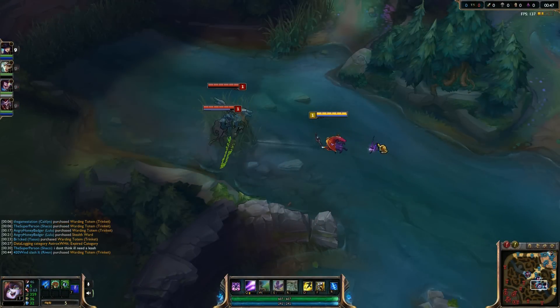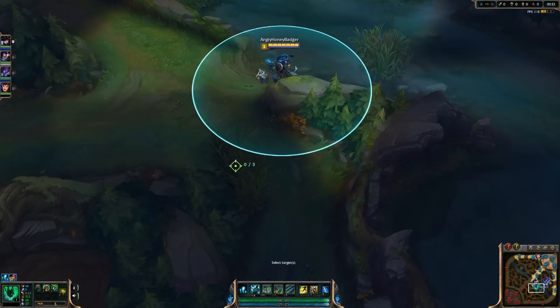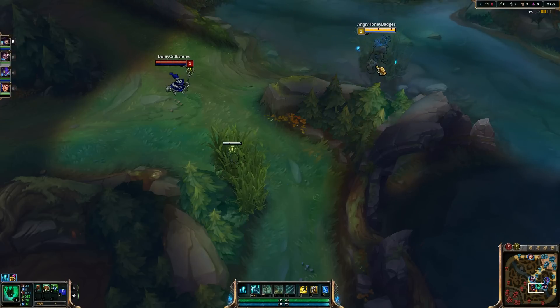For red side, using your trinket for the river brush is helpful for seeing an invade as well. If you're fast out of base, placing a ward in the enemy's jungle outside of their red buff may reveal more info for your team and potentially help your team invade.